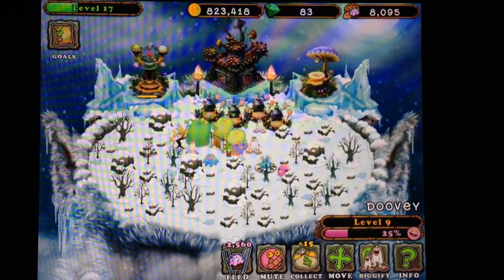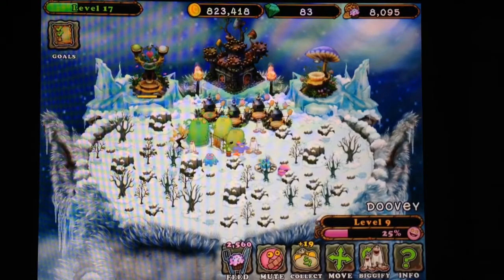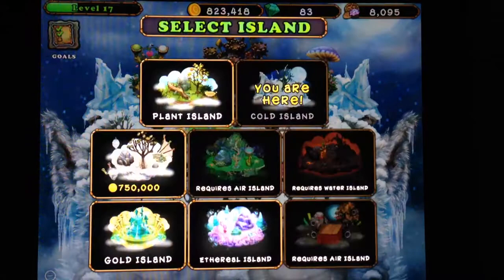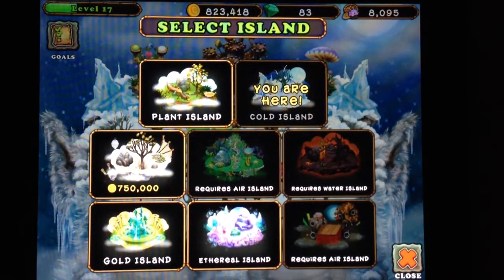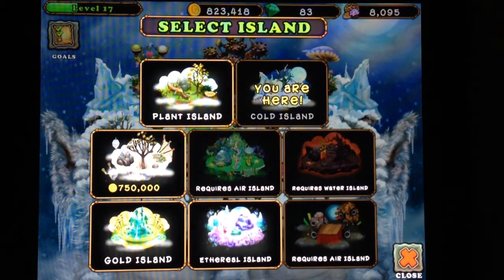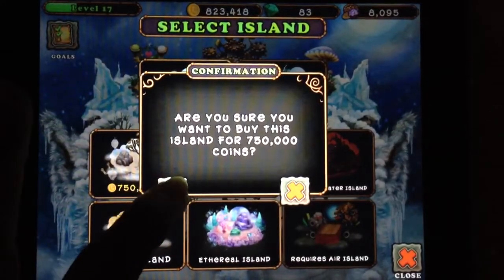I should start Air Island. Once I've got Air Island, that opens up Sugarbush Island, which I can put a diamond mine on. That'll give me another place for a diamond mine, even though I may not have Sugarbush yet. I'm going to buy Air Island.